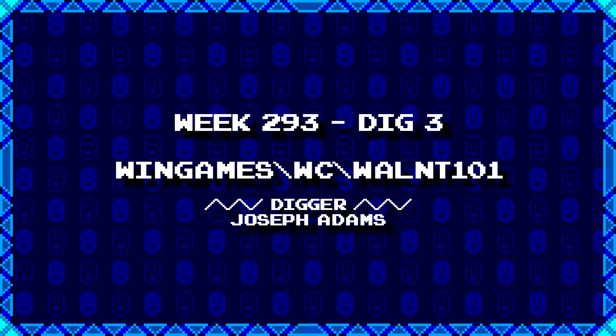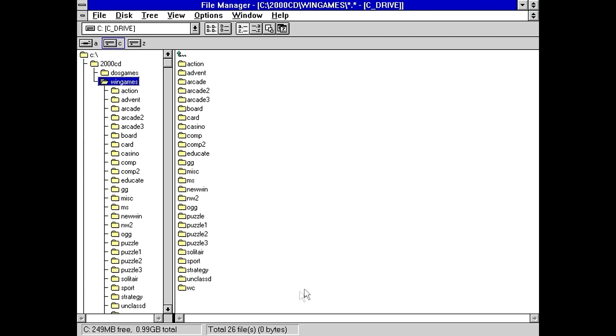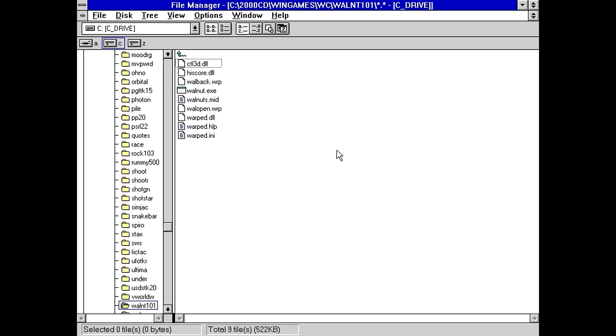Our last game for today from Joseph Adams is wingames/wc/wallnt101. The only thing I can think of is 'Walnut,' but that kind of doesn't make sense as the name of a game. Let's find out. And there it is — Walnut. Apparently there's a MIDI file, that's going to be a treat for the ears. Also a warped DLL and a warped help file. Why is the help file 'warped' but the executable 'Walnut'? And the high score system needed its own DLL — what?